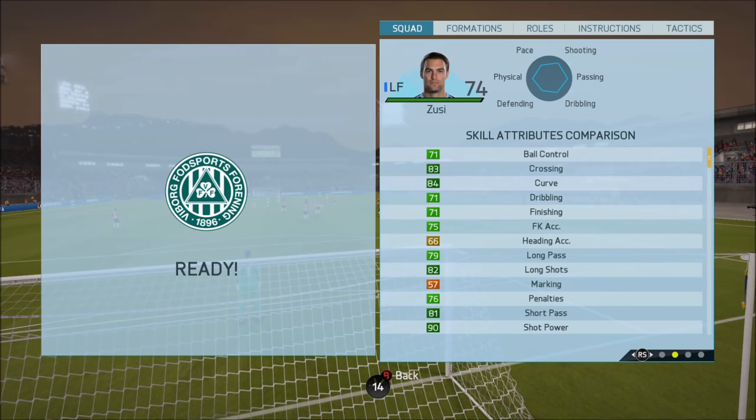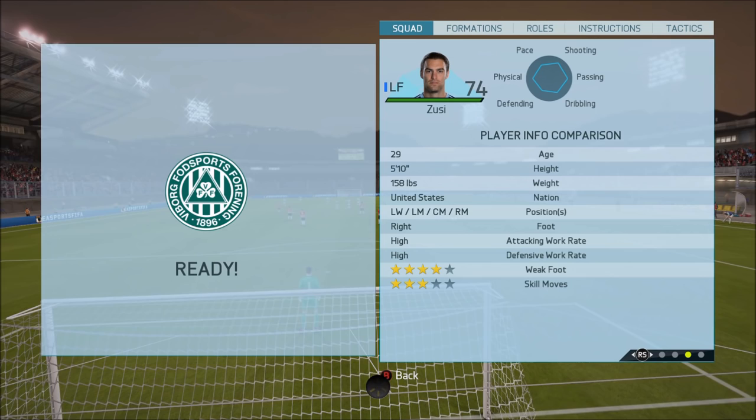But when we get into skill attributes, that's where he starts to shine a little bit more. Excellent curve, decent crossing, decent finishing, and 90 shot power with 82 long shots is awesome — that's something I'm going to be looking at. He can play left wing, left mid, CAM, centre mid, or right mid. He's got high/high work rates.